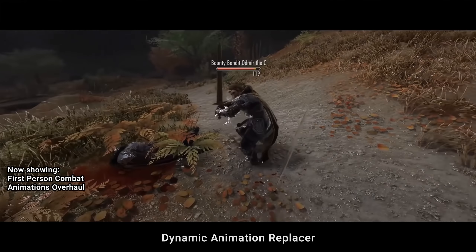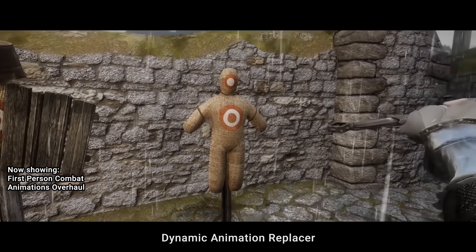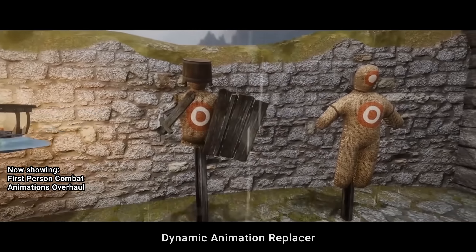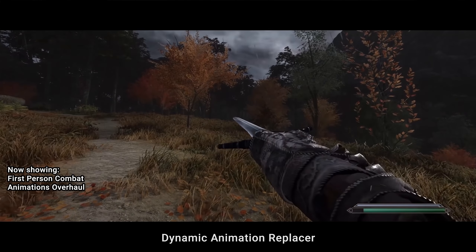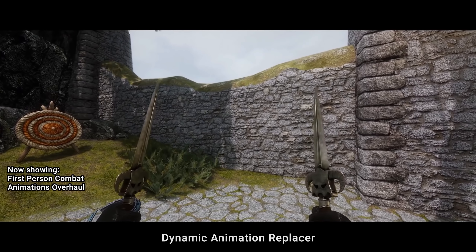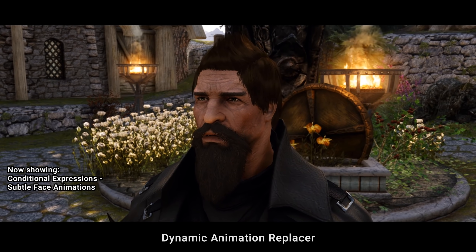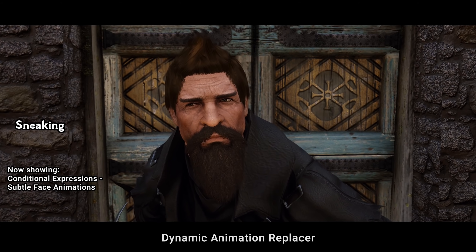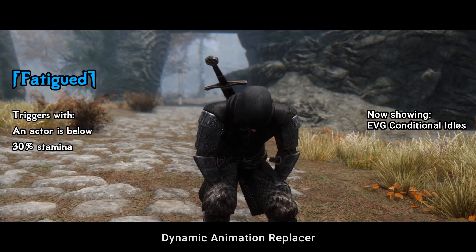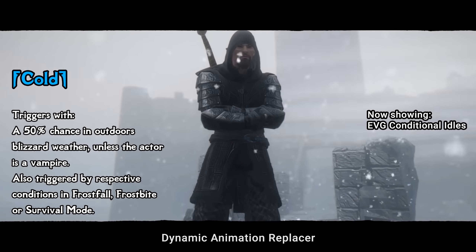Dynamic Animation Replacer, or just DAR, made a revolution in animation modding for Skyrim. Contrary to classic animation mods which modify existing files — resulting in compatibility issues and many limitations — DAR basically allows assigning an unlimited amount of animations with custom conditions with near-zero compatibility issues. Additionally, mods based on DAR in many cases just work as-is and do not require frameworks like Nemesis or FNIS. And in most cases, they do not affect performance at all. If you look at the 20 most popular animation mods released in the last 18 months or so, at least 15 of them will require DAR. DAR-based mods allow you to have almost infinite animation freedom — not just by improving existing animations or adding variety to them, but also adding brand new animations and idles which simply didn't exist before, boosting immersion to brand new levels.